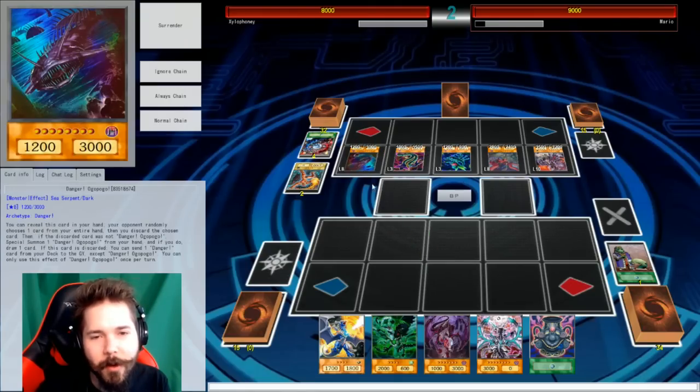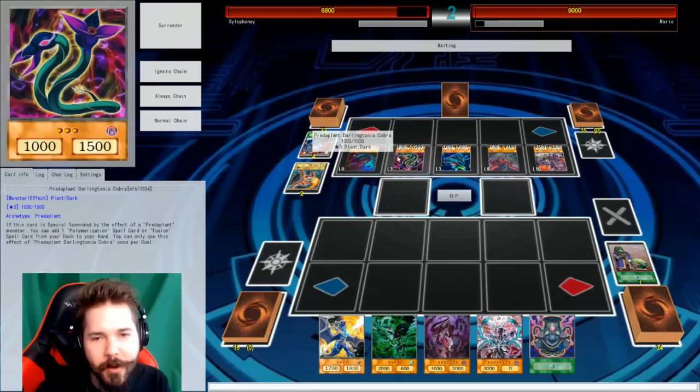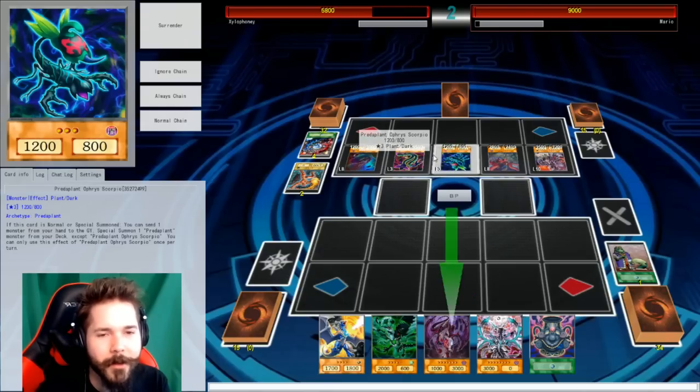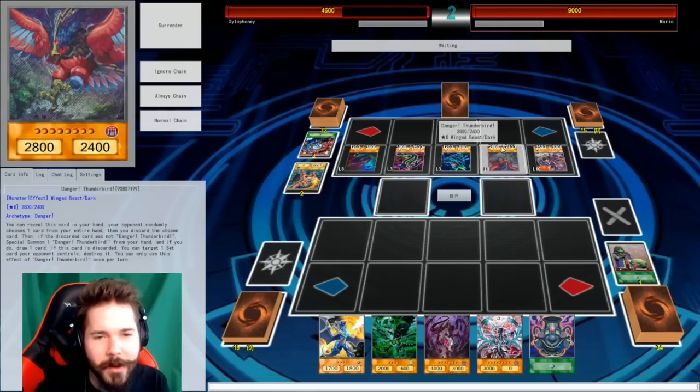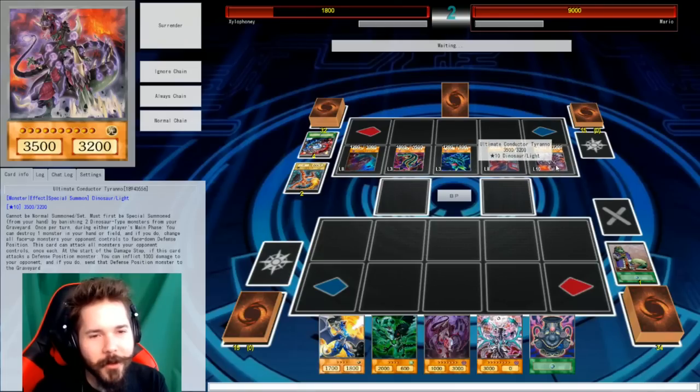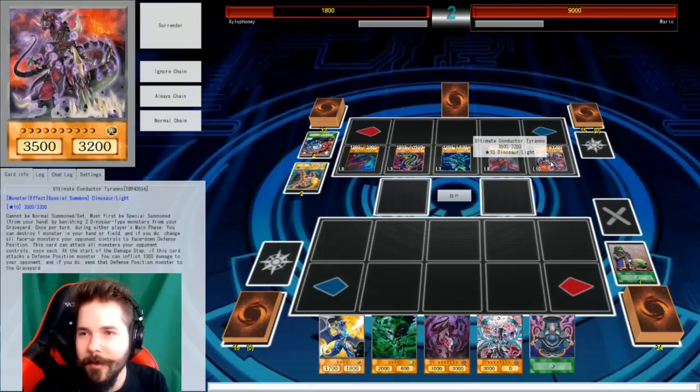Let's go. I'll go Pogo, get your licks in. Predaplant. These attack mode Predaplants are going to rip me apart. Not you too. Not you too, Scorpio. At least my good friend's dangers won't tear me in half. Not them too. Dinosaurs would never let me down. You won't do it, will you, Ultimate Conductor? Well, I guess you will. Okay.